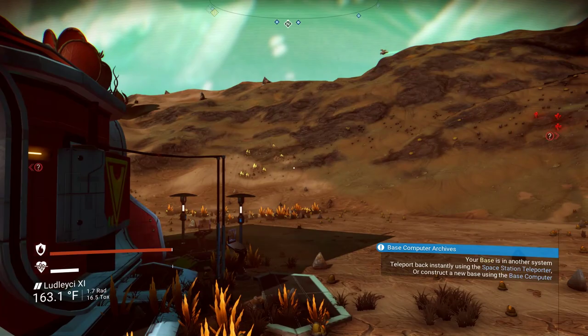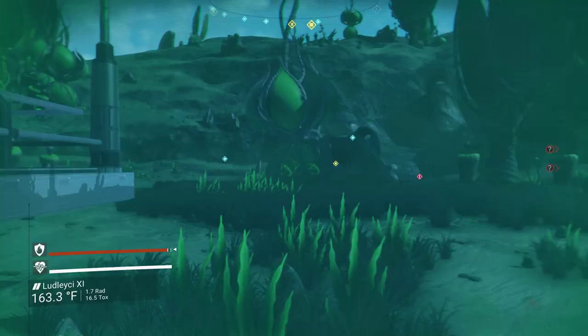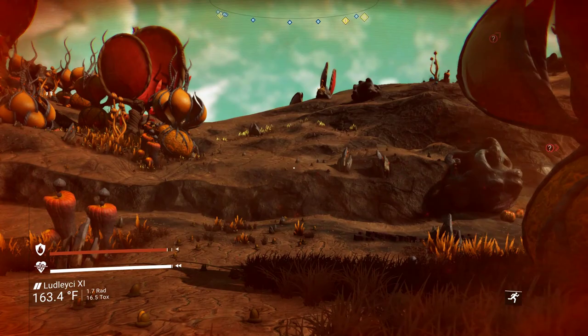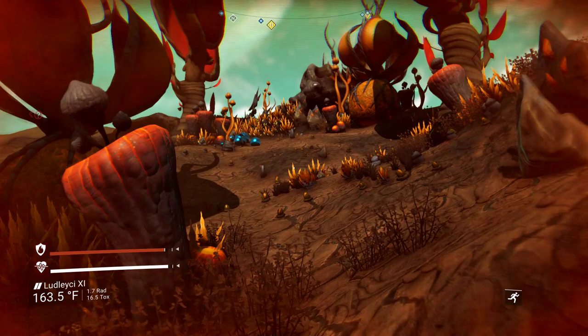I'm going to go outside here — it's the middle of the day on this nasty heat planet — and what we're going to do is just start running. First things first, we're going to recharge our life support and then head out. Now the planet I'm on has frenzied sentinels; they like to go nuts immediately as soon as they see me. It's kind of a bummer because it's just more sentinels to run from, but it doesn't really matter in the long run because I'm just going to be finding more of these balls anyway.